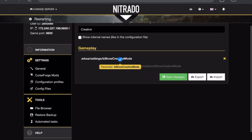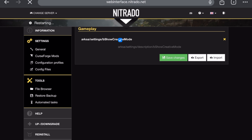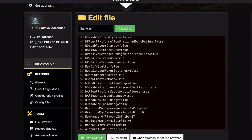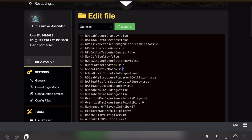Next, we're going to go to config files. You've got to make sure that some of the files are set to true because they could be set to false. Once you're in config files, it should open up directly to game.ini. Go down to line 52 and make sure 'show creative mode' is set to true.